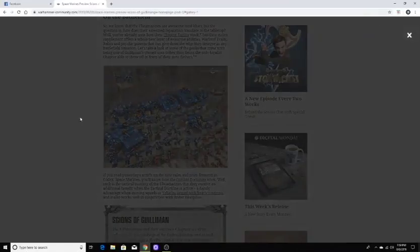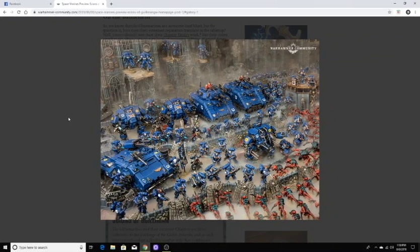Now before we go any further I want to point out this picture — this is pretty huge because now we can get a size comparison. We can see that the war suit over here is about the same size as the Redemptor Dreadnought, and there's not really a whole lot of difference other than the pilot's alive and the armament. I think this is a classic case of Games Workshop making models first and rules second, because this weapon they're calling an autocannon definitely looks the same as the stubbers.